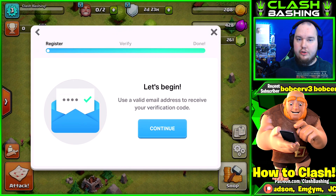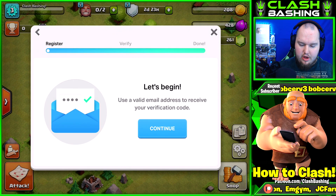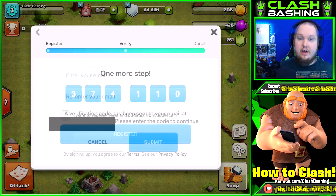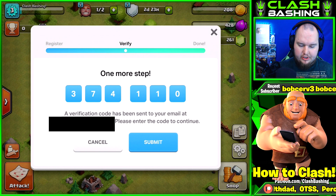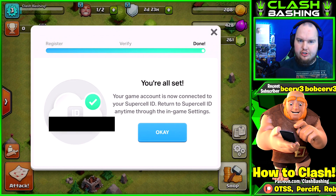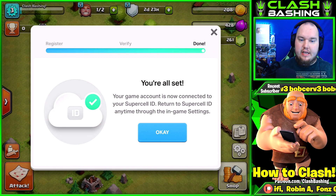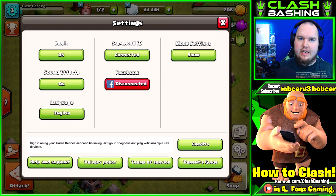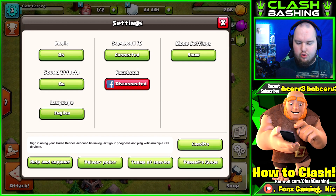Don't click login because if you log into another account, it'll load up that account's progress. Click 'Register Now' to register this to a new email. Type in your details - they'll send you a code, you type it in, hit submit, and that will link your Supercell ID. This account is now saved. Definitely recommend doing that. Then you can just switch between accounts by hitting that green connected button - it'll disconnect and you can switch throughout. Very simple.